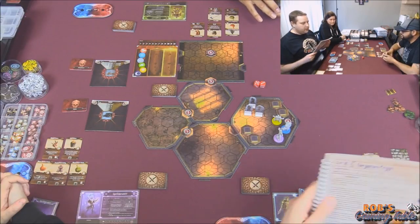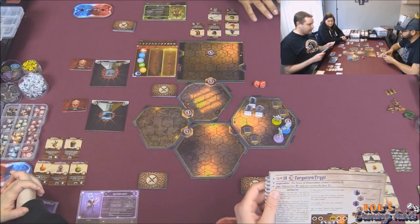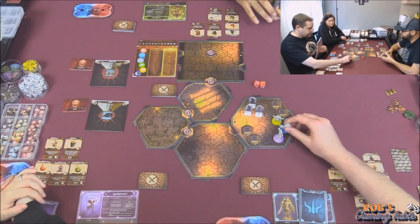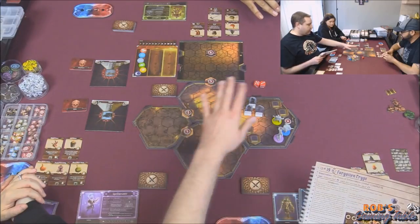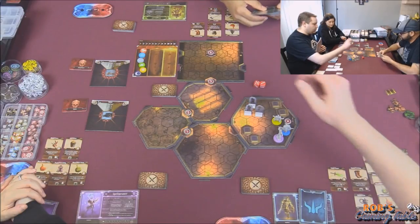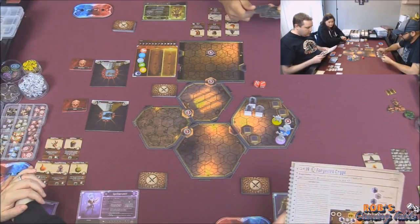Let's read The Forgotten Crypt. Requirements are the Power of Enhancement Global must be complete, which we got. The goal is to protect Hale until she reaches Altar B. So Hale is here as a token. She has to get to Altar B, which we've laid out. We haven't laid out the back room yet. There are two pillars here as obstacles, a door, regular living bones, two regular cultists, and our starting spots.